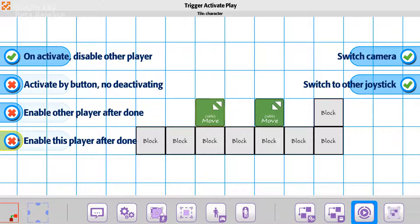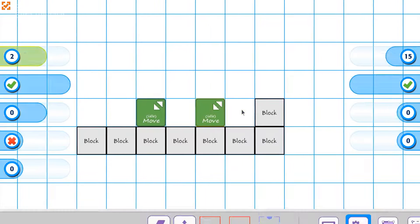So what we could say is that when you do this one, we'll say this is off, so we'll say enable this player after done. We'll do the after enable other player after things are done with it. And then we just want to set up the other one to be the same way, so that way we can bounce back and forth.